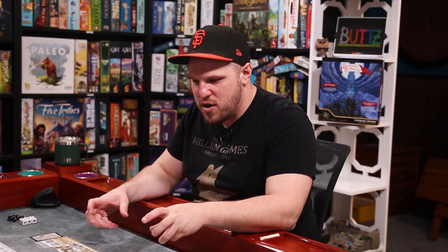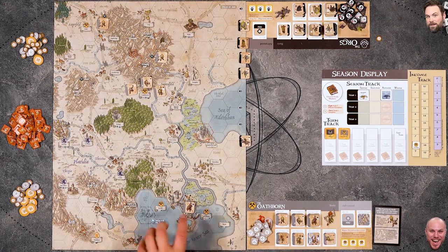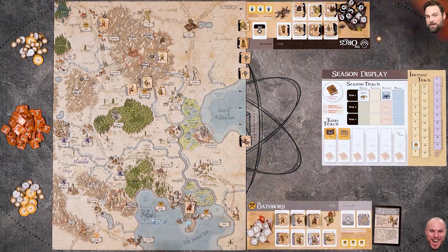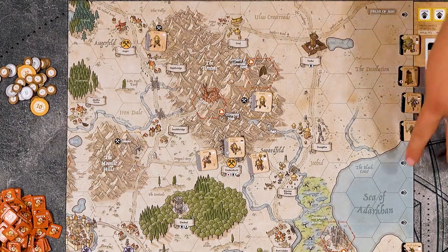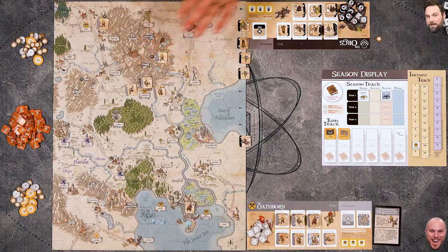So we've already set up. Each player got starting gold - I got 15 gold, Mike got 16. We had to set up our troops and put them onto the board. I've got a couple people down here, a couple people down here, and some already in mines so I can get that income going. Mike will always be coming in from this side of the board - from the east in waves. We've done our opening builds and we're ready to begin.